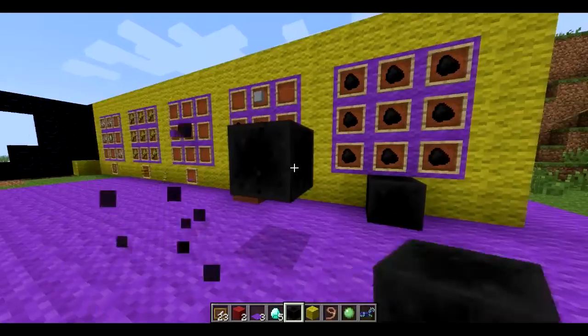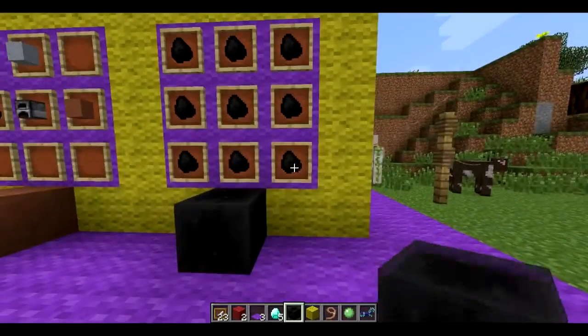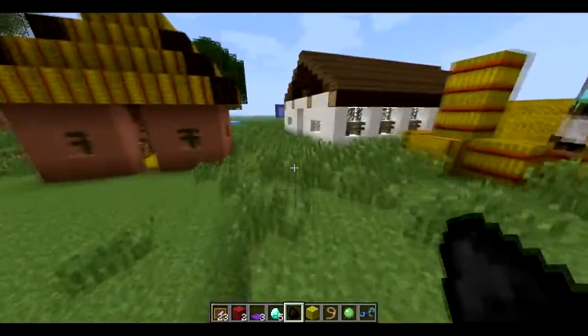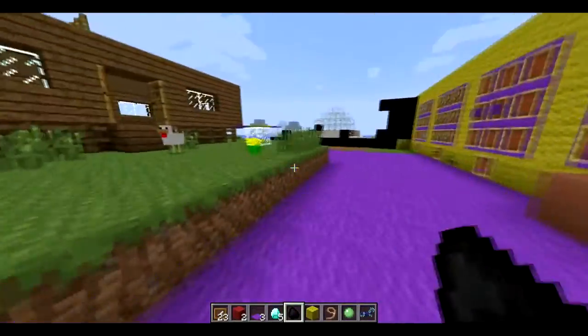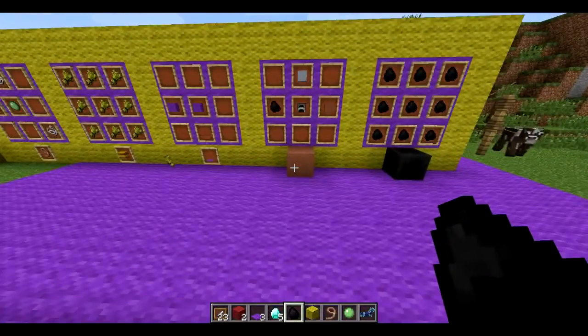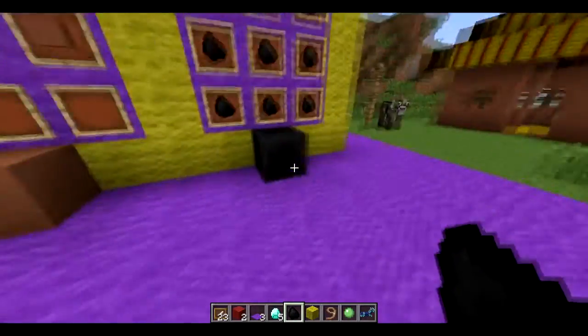And it's not an April Fool's joke — it's an actual coal block made out of coal. You can't make it out of charcoal, just out of coal. No charcoal block. Maybe they'll add that in the future, but that would be silly — why have two blocks?